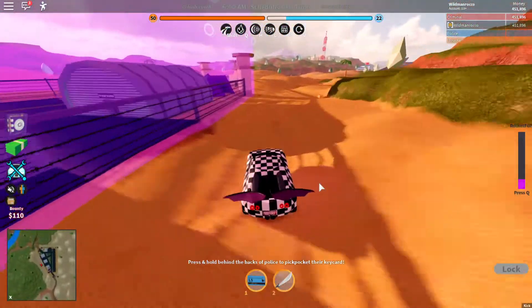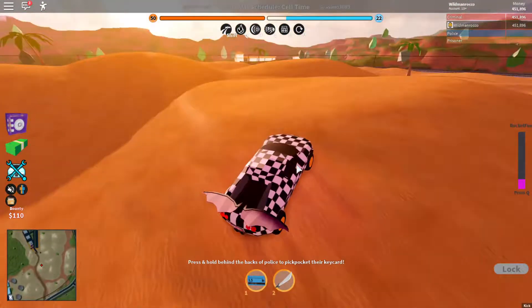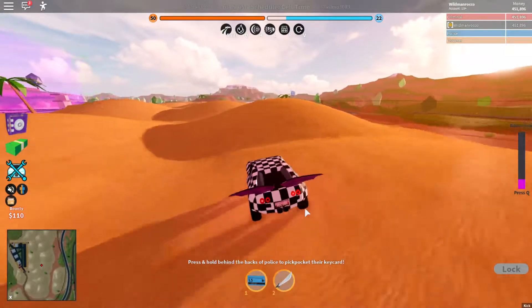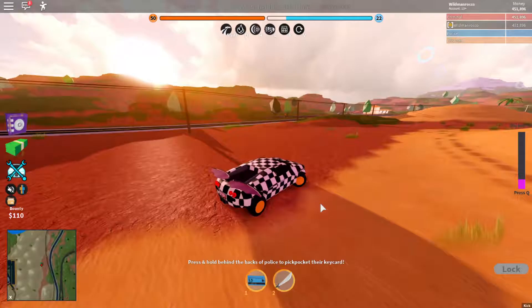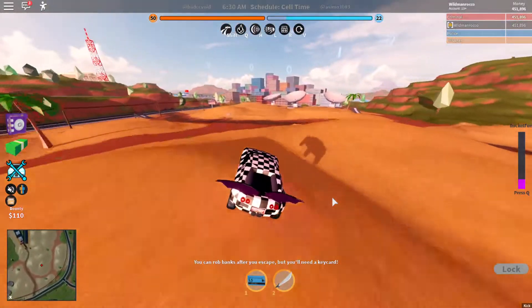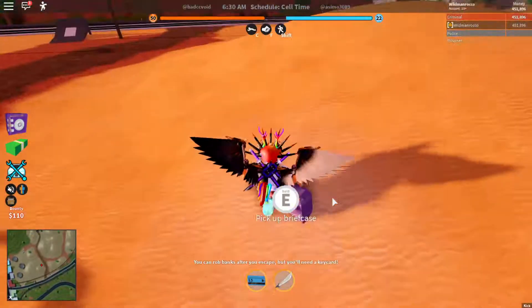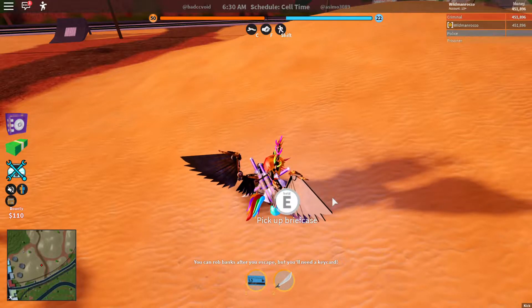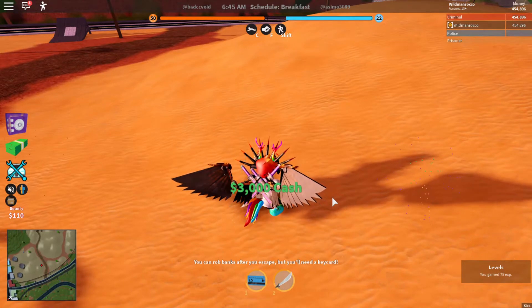That's gonna be it for this video. I'm very happy with everything they have in this update - the swords, the new bank vault, and the streetlights. I think the streetlights are very cool; it does make the game a little bit more realistic. I am very excited to see what they will do with the trees. Hope you liked it - remember to like and subscribe, and I will see you guys in the next video.